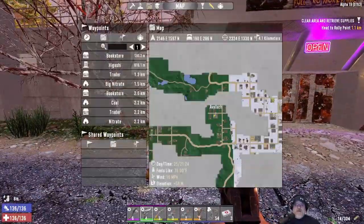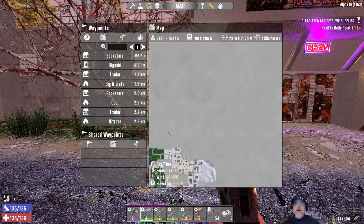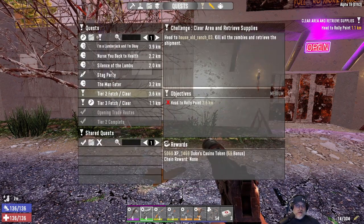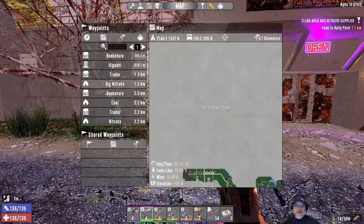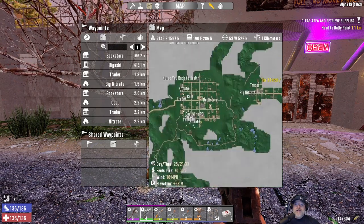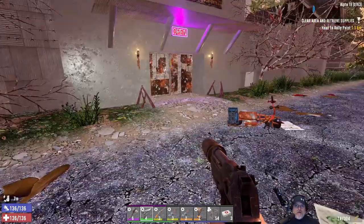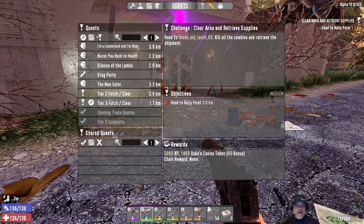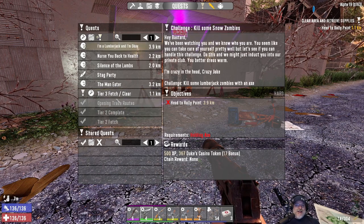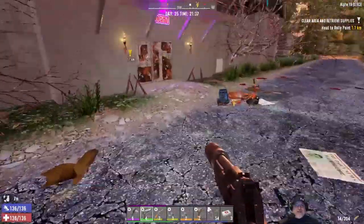That quest we took is to the south — good, it is actually in our town. The tier two quest that Trader Jen gave us is actually quite a long ways away. I'm almost tempted to just cancel that because tomorrow she'll have the tier threes. You know what? I'm going to cancel it. This one we can do in our own hometown. Well, this was a good day — we got to tier three, and we damn near have everything we need to make our auto shotgun.